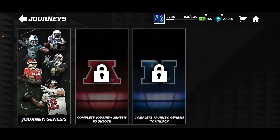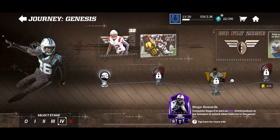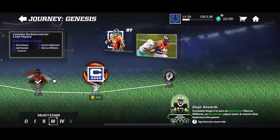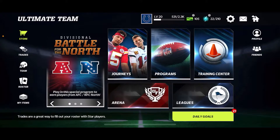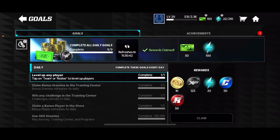You have to finish Journey Genesis and complete Stage 3 right here. It doesn't matter if you do all the bonus stuff — you just have to make sure you finish Journey Stage 3. Once you're done with that you can go ahead and unlock the goals right here, and you are able to claim some feats as well. Right now I have 105 mad cash.